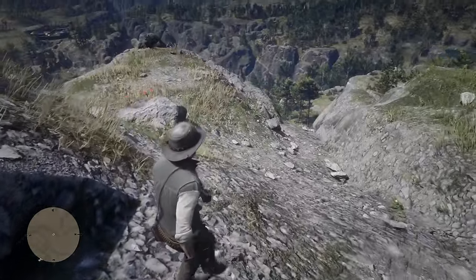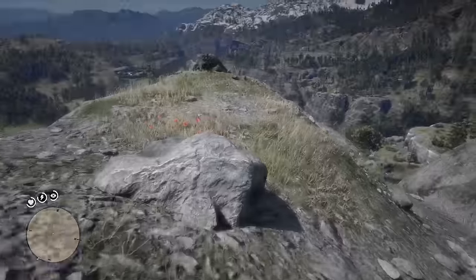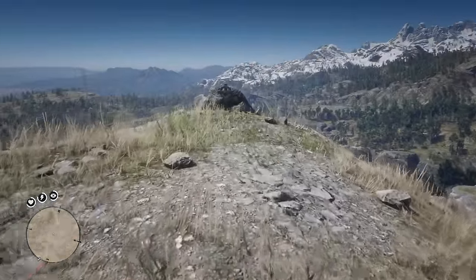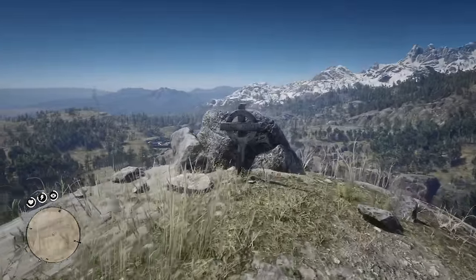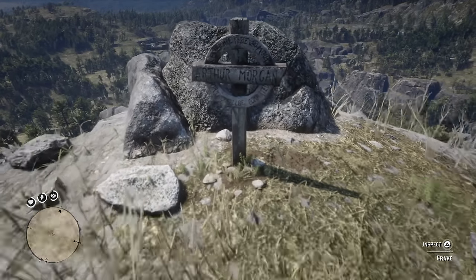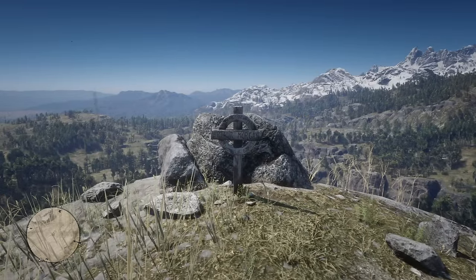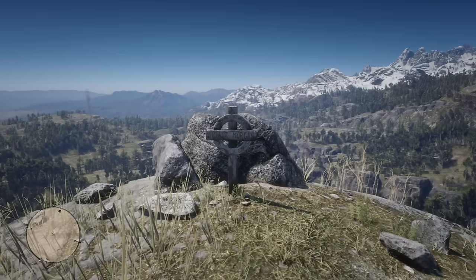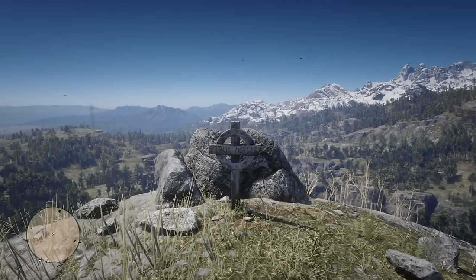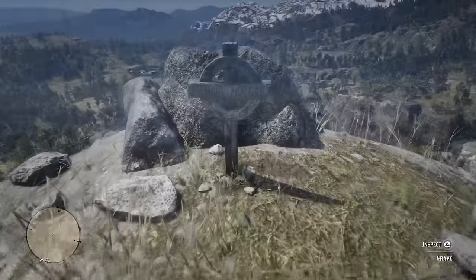So let's actually visit Arthur's grave with low honor first and see what it looks like. When approaching this place for the first time, you'll see it's a pretty plain grave, but you can also see there looks to be a black wolf or coyote that is standing and watching the grave, sort of on guard. If you approach or get close to it, the coyote or wolf will actually run away — you won't be able to interact with it.